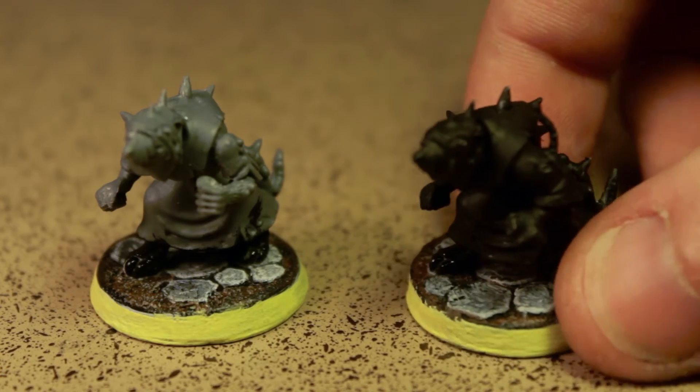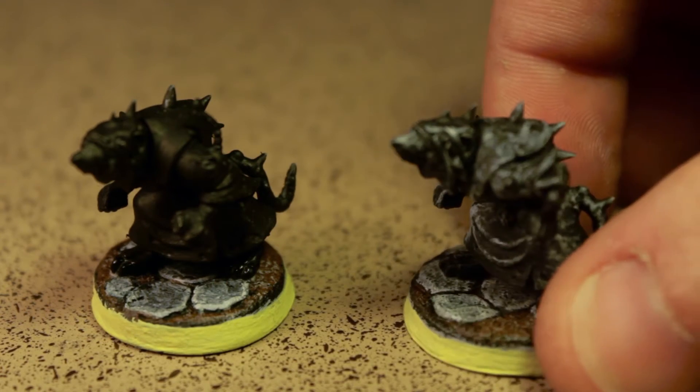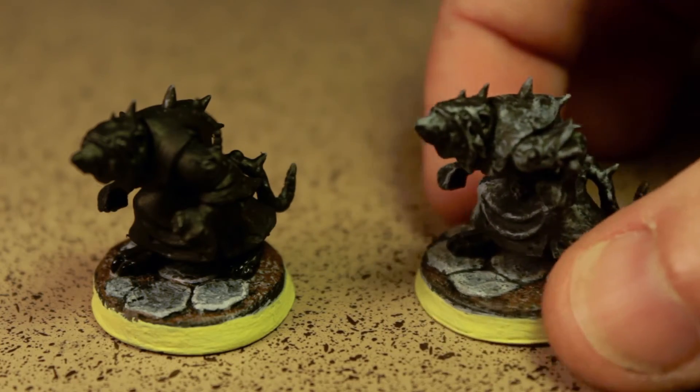Now, I got a lot of these guys and I want to paint them pretty quick. Step one: black base coat. Step two, just about as easy — a white dry brush over the entire model. Just whatever's easiest to reach. Just don't overdo it, and make sure your brush is dry.